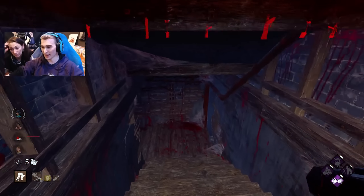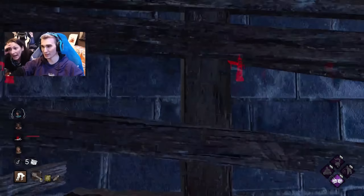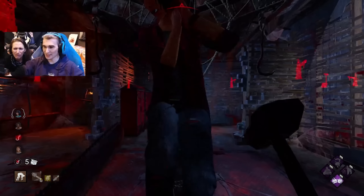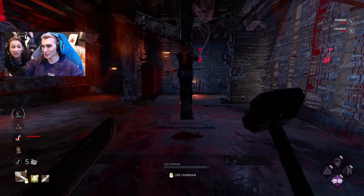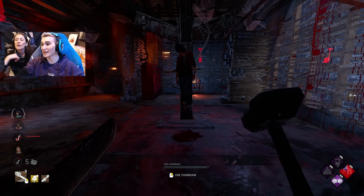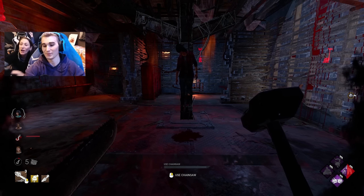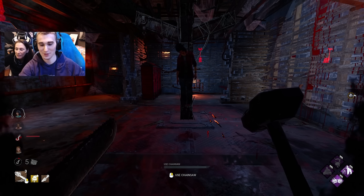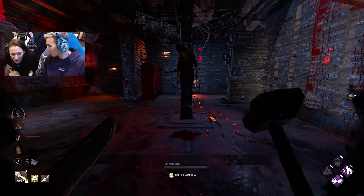You know how the killer has the heartbeat when he gets close? The perk Insidious makes it so if you stand still for three seconds it goes away. So if I stand here they're gonna come down to save her — you're so smart! And then you're gonna whoop them.